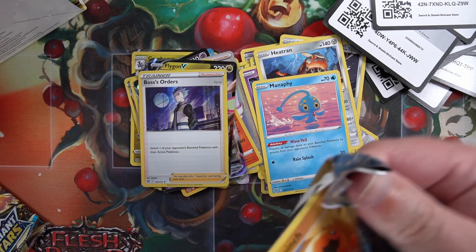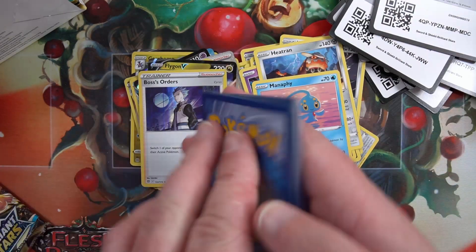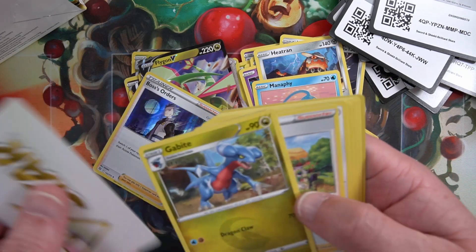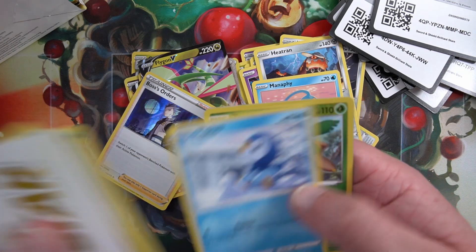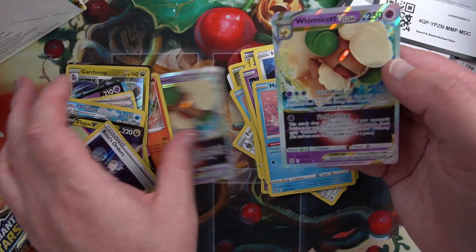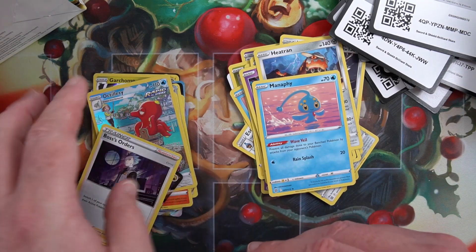Next pack. Code card, for the front - with a V-Star. Gloria, Castform, Shroomish - into Whimsicott. Now isn't that what we got as well? Yes we did. We're getting a lot of duplication in this box.